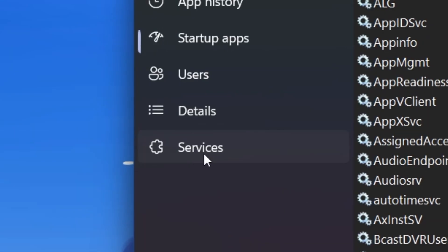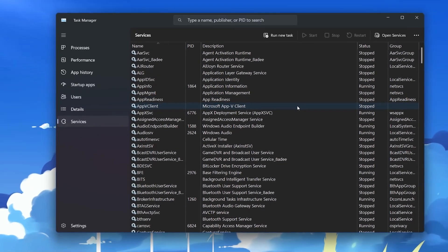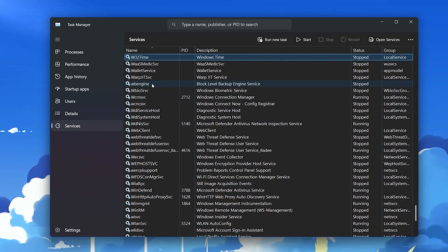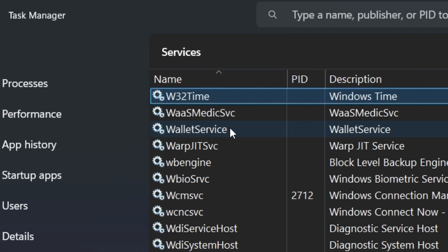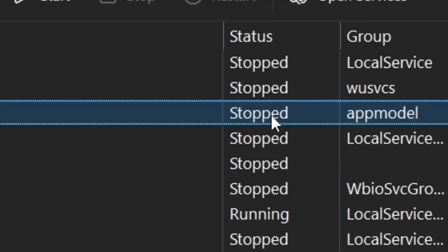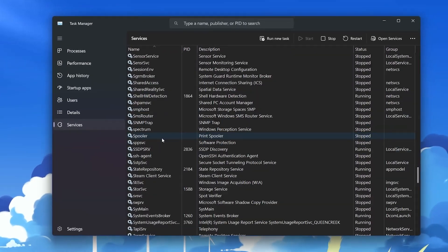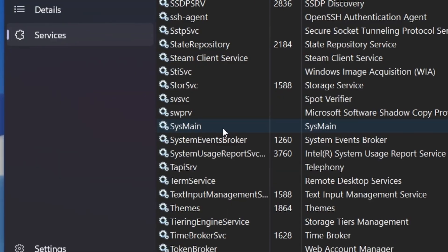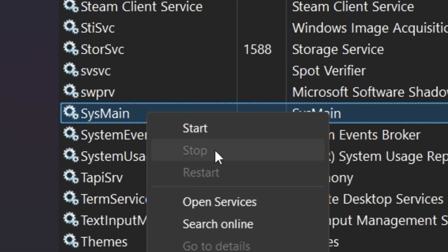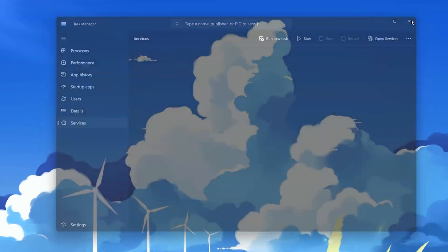Now go to the Services tab, where you will find all the services available on Windows. You need to disable two services: first, press W on your keyboard and find the WSearch service — right click and stop it. Then press S, scroll down, and find SysMain, which uses a lot of your memory and CPU — right click and stop this service as well. After that, close out of it.